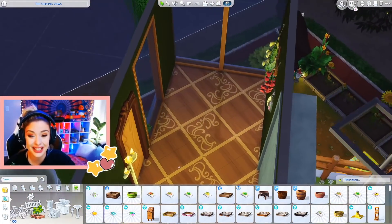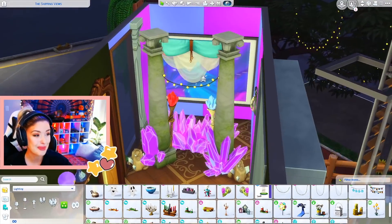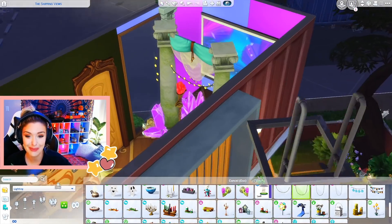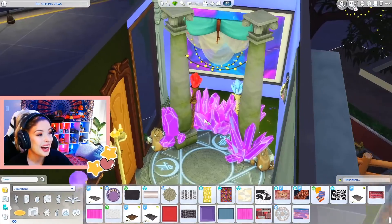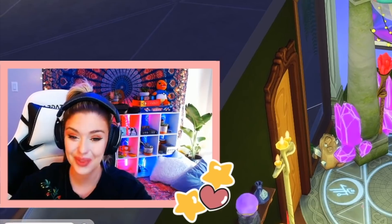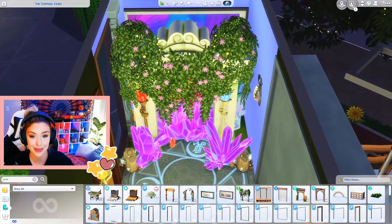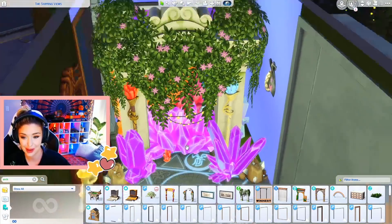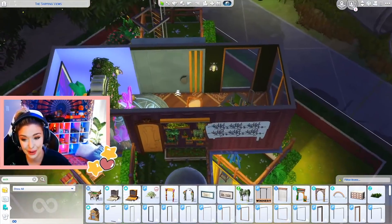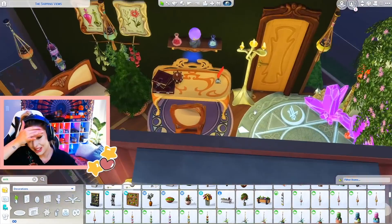Love that. And then I need to make my portal somehow — thinking of doing it with columns or something. I'm trying so hard to make this look even the slightest bit magical. This is my makeshift portal. What if we did that instead? Does that kind of look like a portal? I feel like that looks a little better than what we had. This is our Glimmerbrook portal. I feel like the hanging plants look a little magical. Glimmerbrook — she's rough.